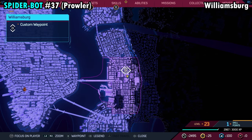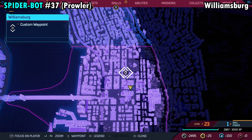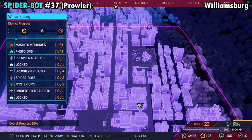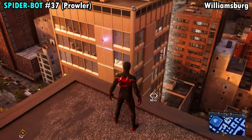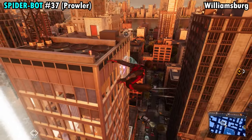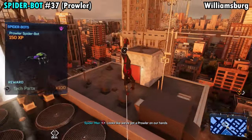Number 37 is going to be found toward the northern side of Williamsburg on the marked building. It's actually on the very bottom left corner of this little courtyard area. The spider is going to be close to the top on the side of the building. Jump your way across or run from the bottom, and once you get up here grab them and get Spider-Bot number 37.